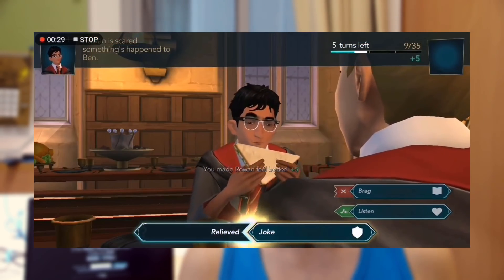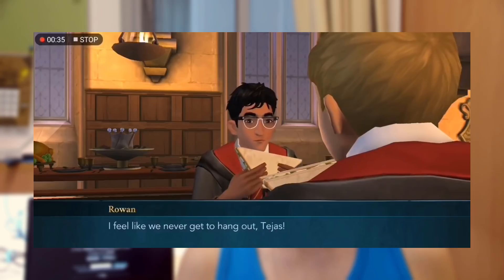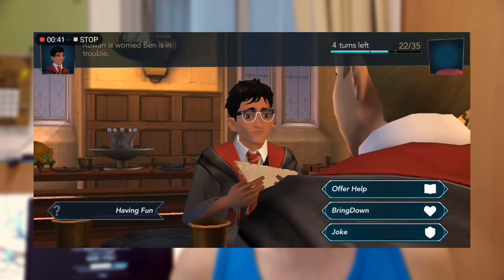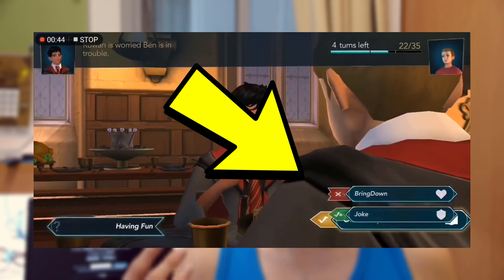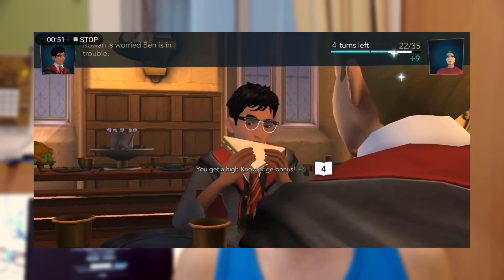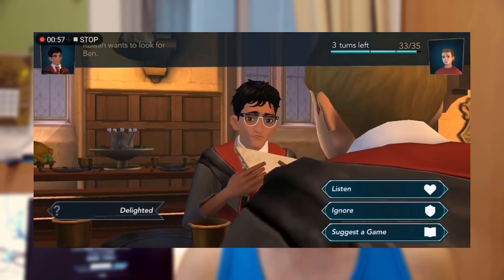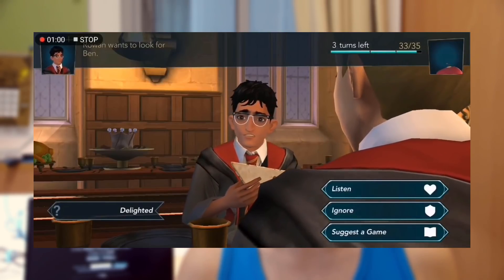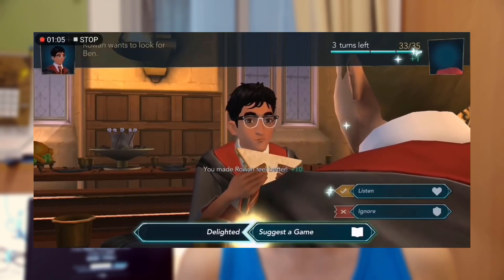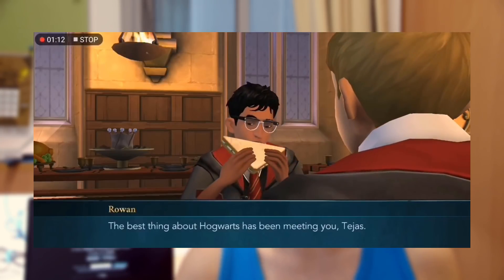The other quest type is making someone feel better — you're talking to someone or playing gobstones with them, and you have to react to their concerns. You're given three choices: usually one is wrong, one is okay, and one is the best option. Sometimes all three choices are valid with one being best. You have about six turns to make your friend feel better before the quest ends.